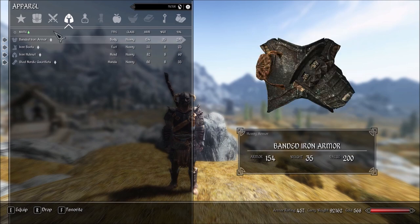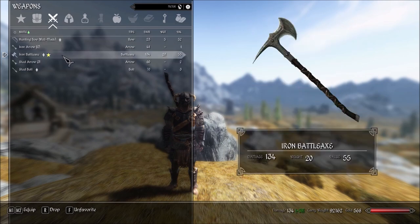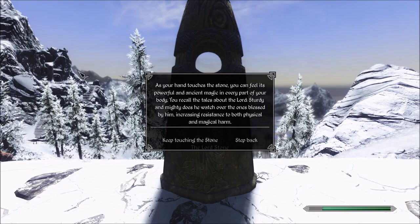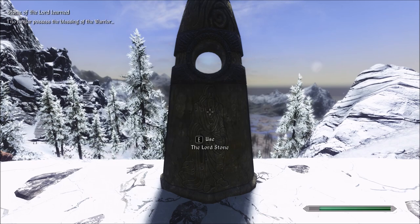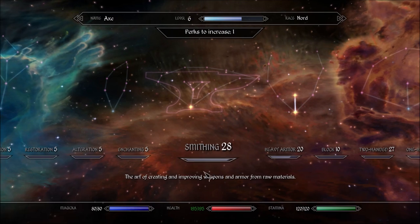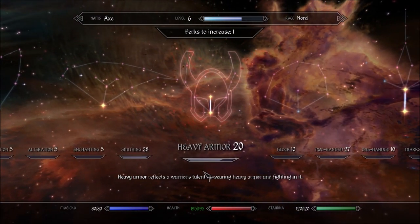For the heavy armor Nord build, I went with the Lord Stone which grants 100 armor and 15% magic resist. These stats are more useful for heavy armor builds because of their poor mobility as well as the nature of damage reduction, which makes additional armor more effective the more armor you already have. I'm going to go over heavy armor and light armor specifics in more detail at the end of the video. For now, I want to demonstrate the common tactics that apply to both types of builds.